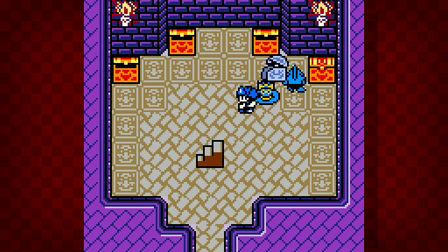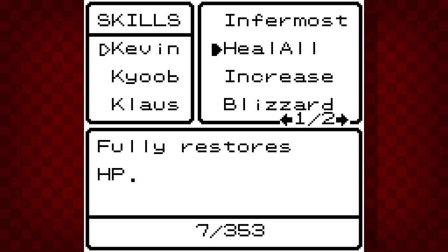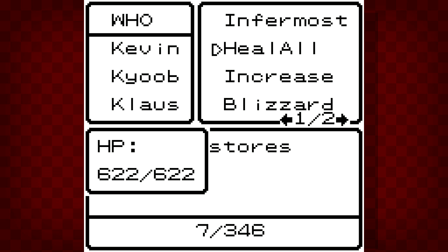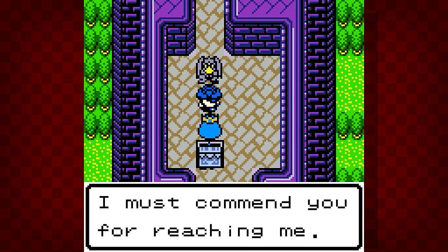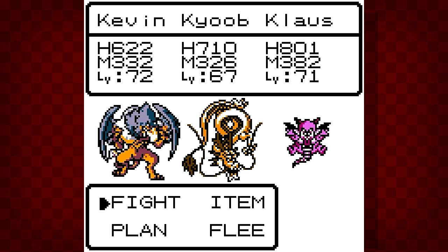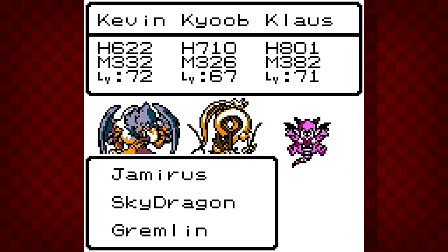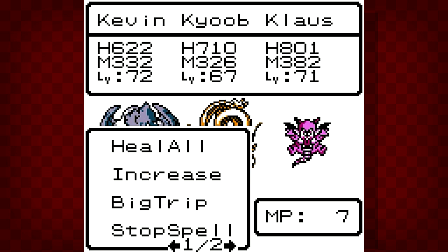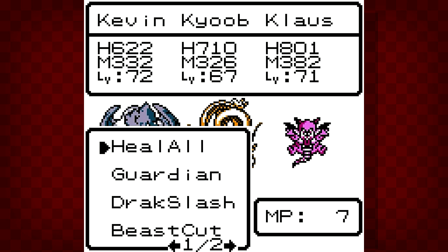Well, it depends on what this silver cape does actually — prevents confusion, poison, and sleep. Forget about it. Before we do that, let's not forget to heal, because this isn't the hardest thing but they are doing notable damage. How impressive — I must commend you for reaching me. Shall we begin? I think that Gremlin's just there because he really wanted to be and they just couldn't say no to him for some reason. Twin Hits on Klaus — I might give Twin Hits to Kevin too, maybe all three of them.